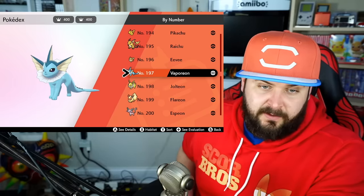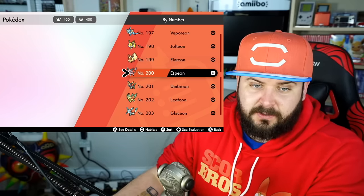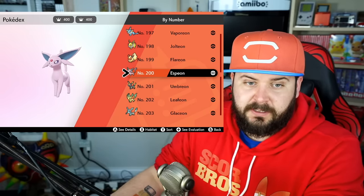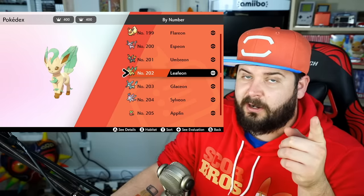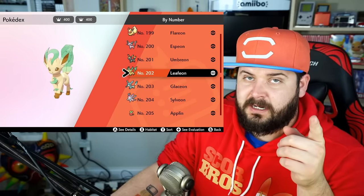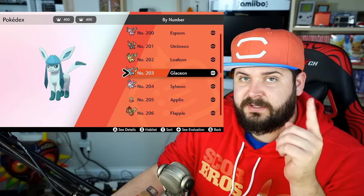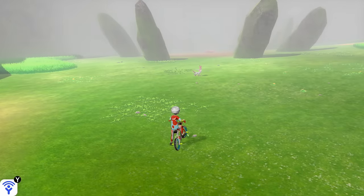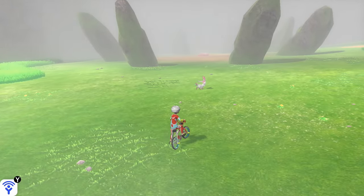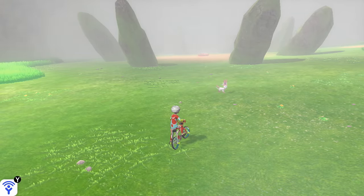Let's talk about Eevee. It evolves into Vaporeon with a Water Stone, Jolteon with a Thunder Stone, Flareon with a Fire Stone, Espeon with High Friendship during the day, Umbreon with High Friendship at night. Leafeon has been changed and now evolves with the Leaf Stone instead of needing to be near a Mossy Stone. Glaceon has also changed and now uses an Ice Stone instead of being near an Icy Rock. Sylveon evolves with High Friendship while knowing a Fairy move, or you could just catch one in the Wild Area while it's foggy in the Lake of Outrage.